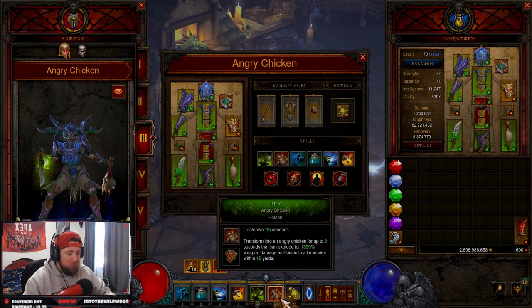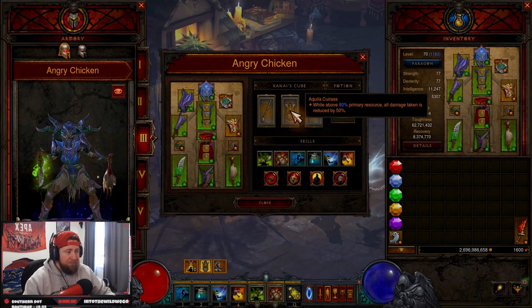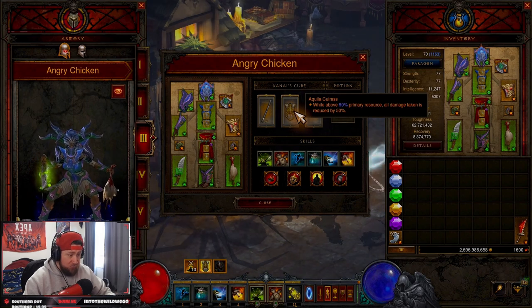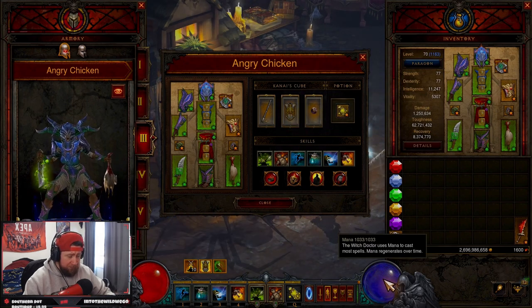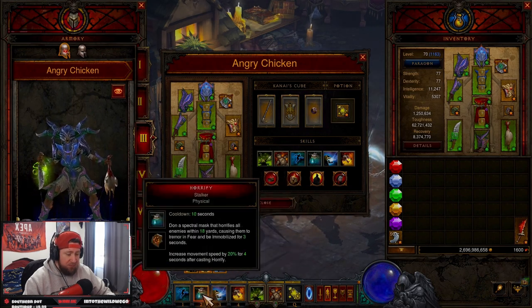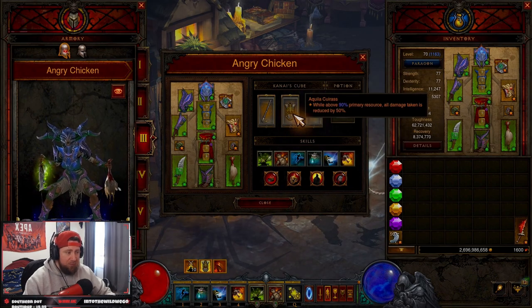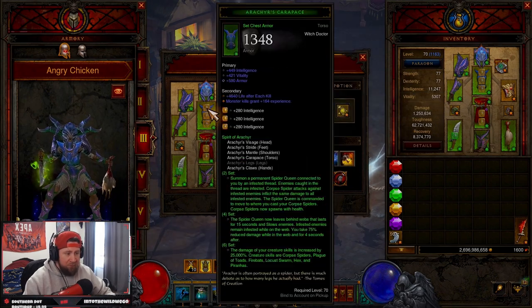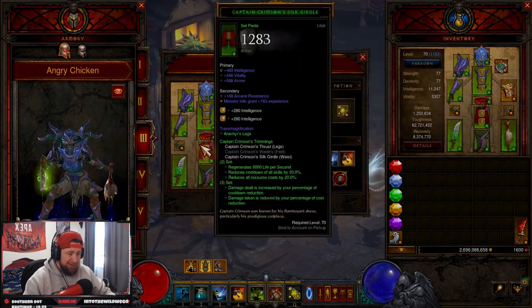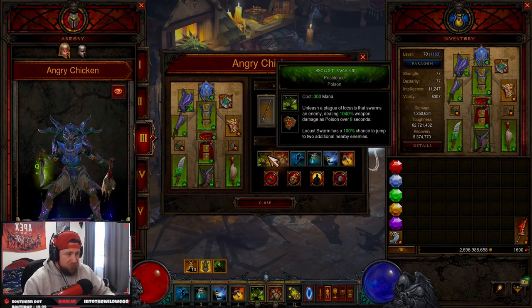In the cube we have Aquila Cuirass so that when we hit an elite pack we can just keep spamming in and out of Angry Chicken mode. The Coils of the First Spider for damage reduction while above 90% mana — and when you're casting your skills you're really never going to be below that, so it should be up almost all the time. Then of course we have Briggs' Wrath to bring the sets together.